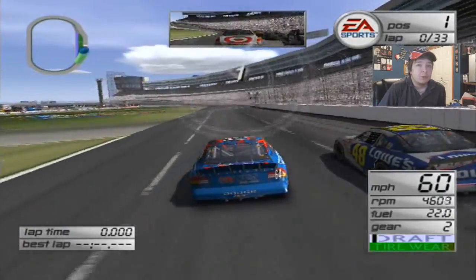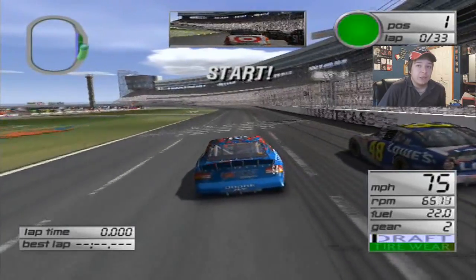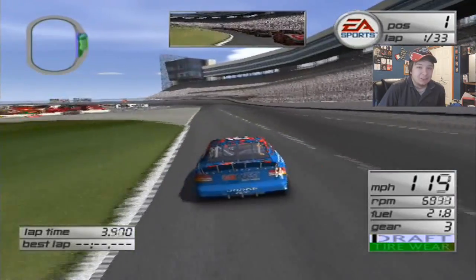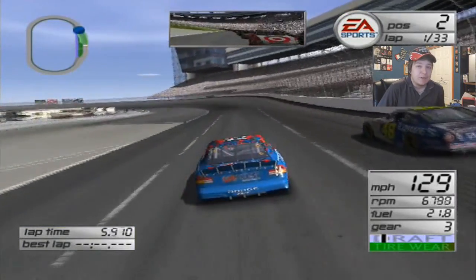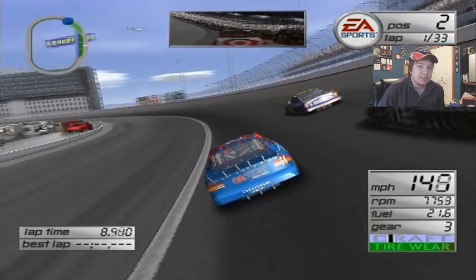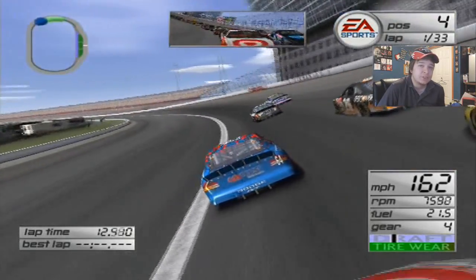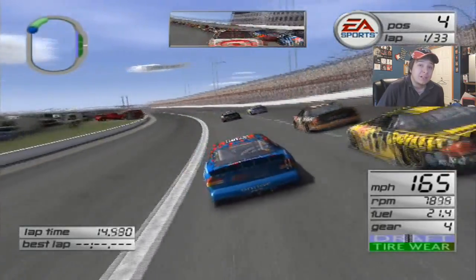3, 2, 1. Green flag is out — 33 laps. We'll see how this race goes. I'm honestly shocked. I know normally we qualify better than where we end up finishing, so I'm hoping that's not going to be the case because it'll be nice to actually not drop 30 spots. But we're losing spots, so that's lovely.